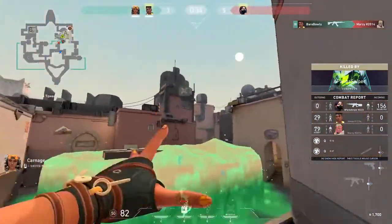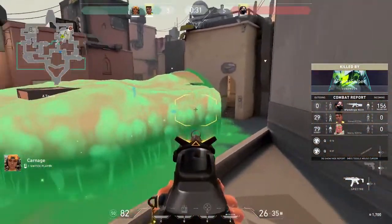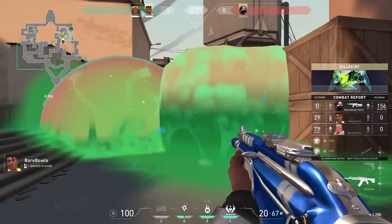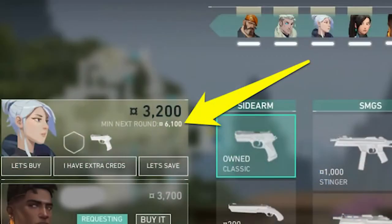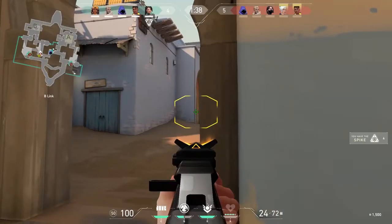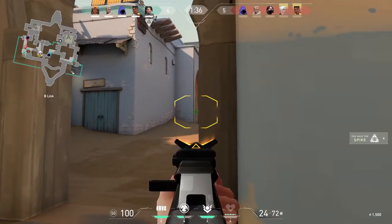In a game like Valorant, economy is a huge deal. Knowing what you can buy next round controls what you buy in the current round. Luckily, Riot Games added a section in the buy menu that tells us the minimum amount of credits each player will have at the start of the next round. Keep in mind that in order to purchase a Vandal and heavy armor it's going to cost 3900 credits.